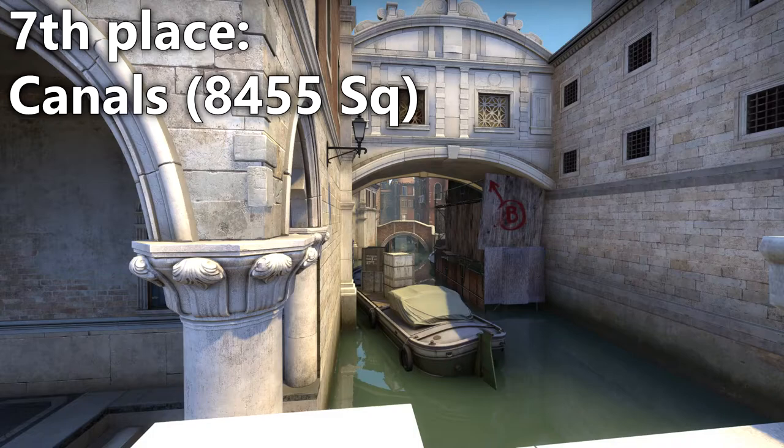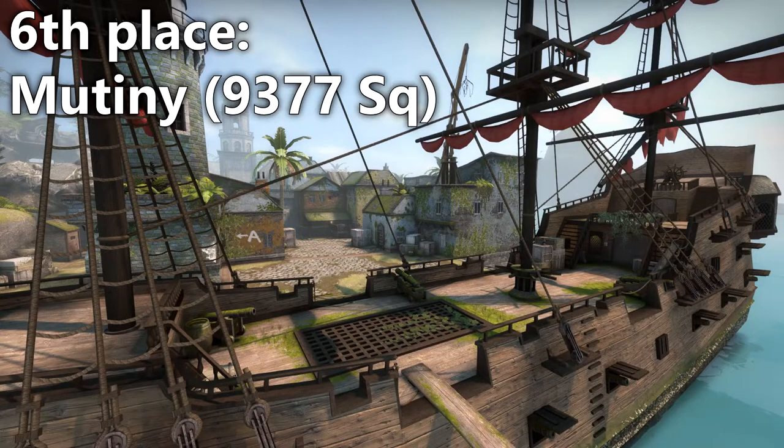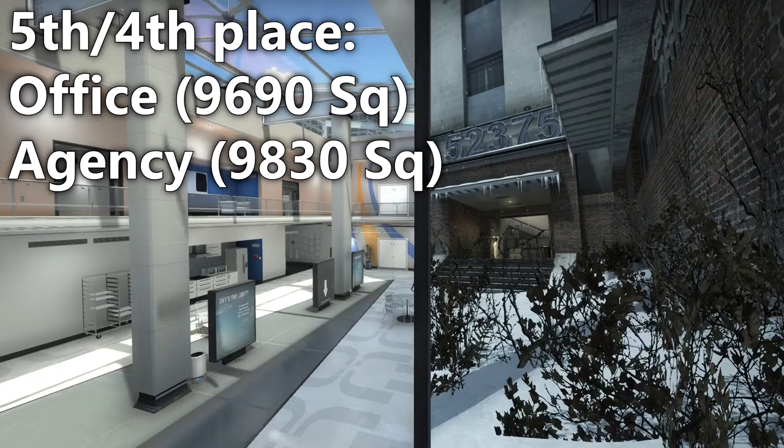Next is Canals — wait, Canals is still in the game? Then we have Mutiny, and I know Mutiny is in Scrimmage but Scrimmage isn't ranked so I included it here. In the middle of the group we have Office and Agency at very similar sizes. I think it's interesting that the two hostage maps that are in competitive are both almost identical in size — if you want to make a good hostage map, aim for these sizes, I guess.